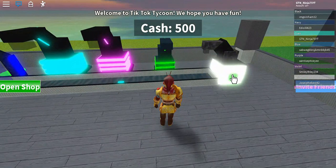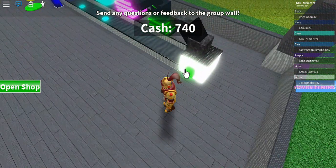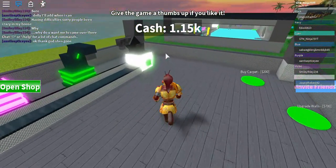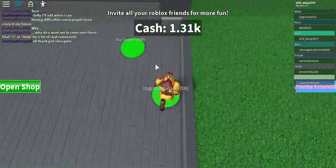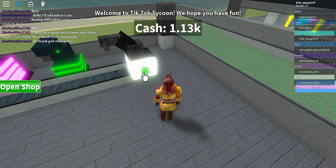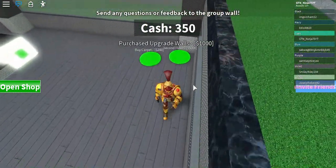Let me click — I tried to call my friend but he wasn't available. I tried to call him so he could come here and push this button. This game also saves your tycoon. I have 1,050 — I'm going to buy the walls. I have a thousand again, going to buy the walls.